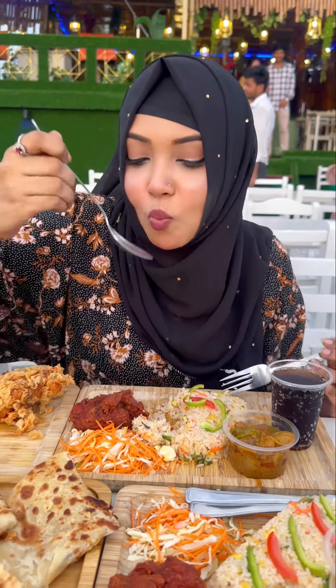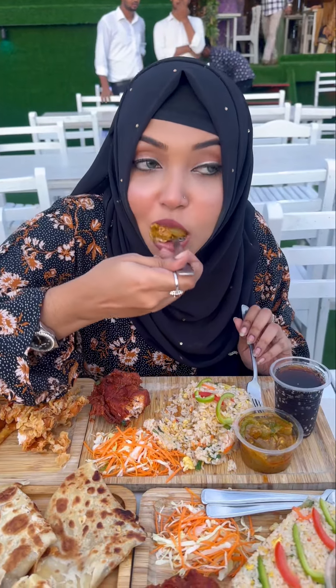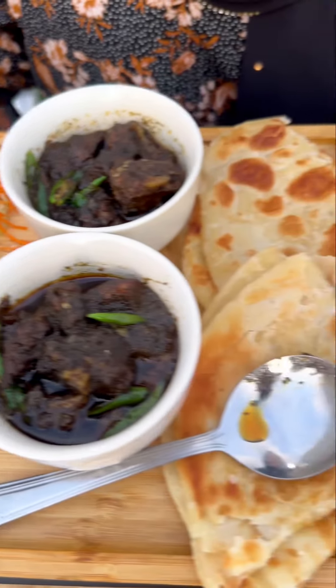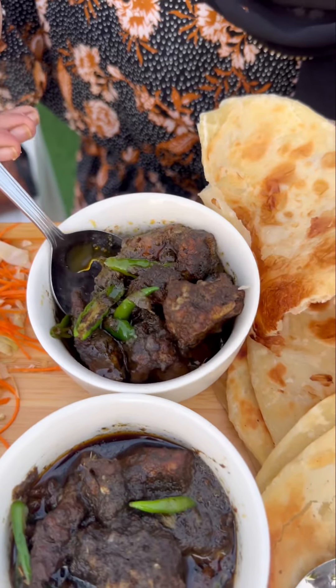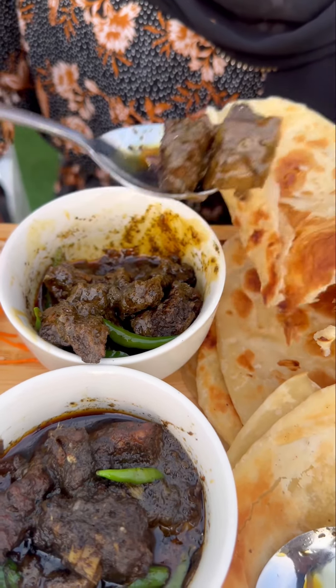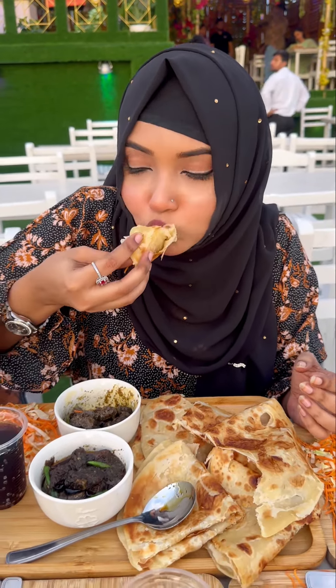Then there is student platter 2. If you try this platter, you can add some items. The price is 390 taka. You can get extra items and also have drinks and a salad included.